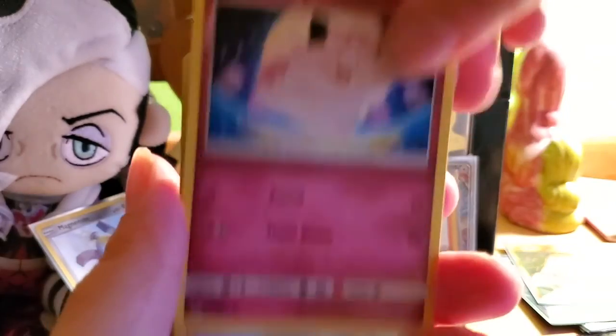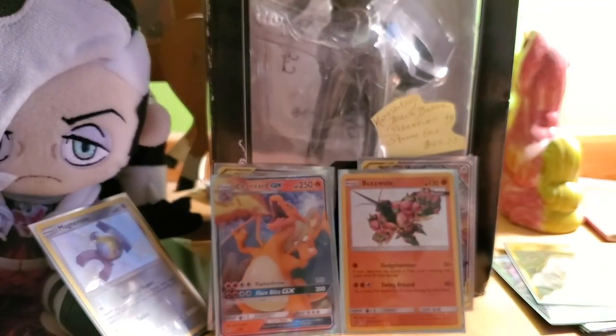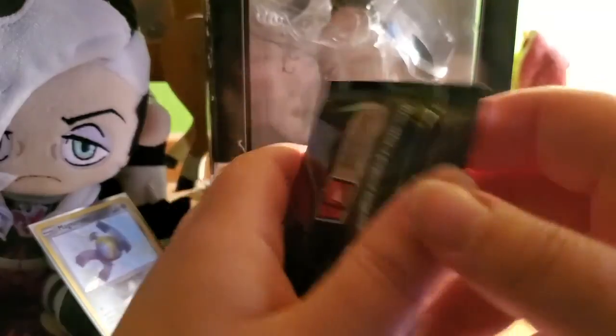Pack nine: lightning energy, Farfetch'd, Lovin' the Lake, Graveler, Chansey, Psyduck, Charmander, Magikarp, Slowpoke, Clefairy, reverse holo Koga's Trap, and a Bill's Analysis non-holo rare. Looks like elite trainer box number one has it. In the words of Leonhart: last pack magic — can we get it? We're gonna find out.